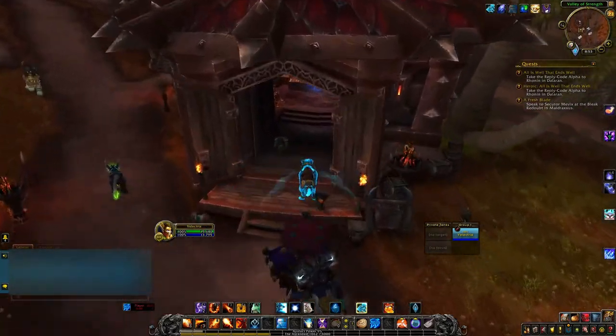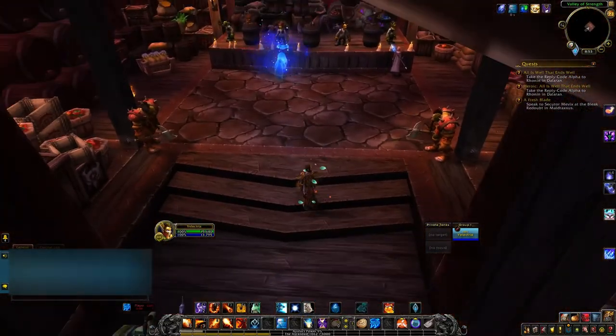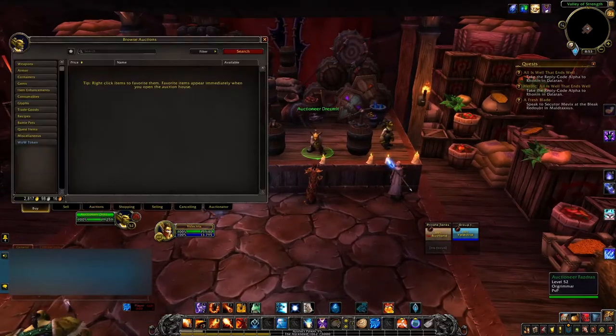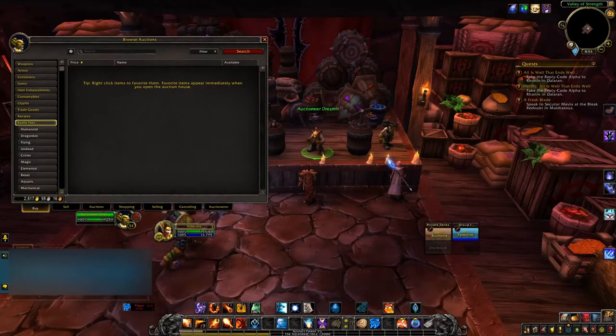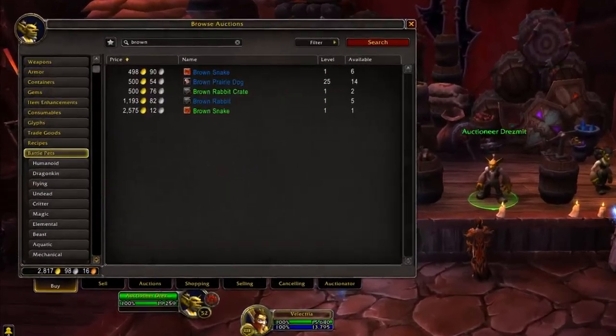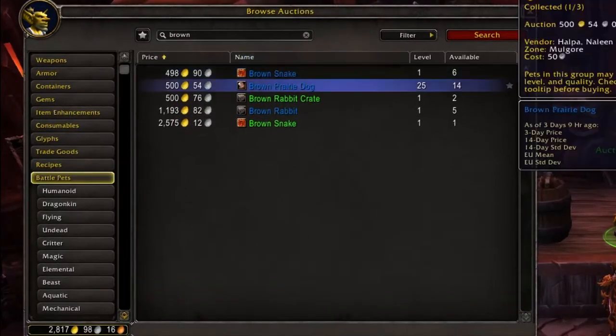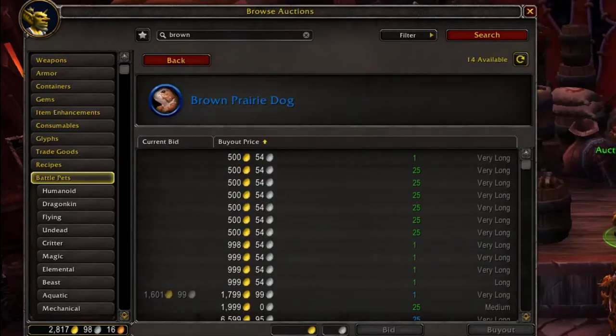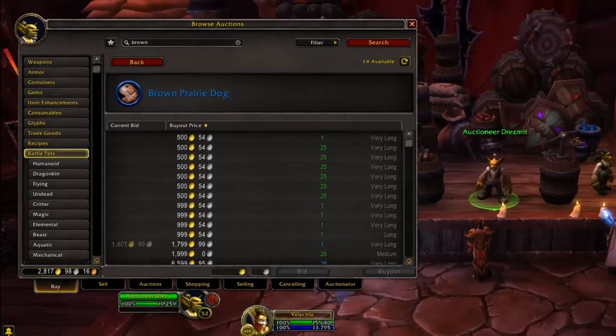So let's see what it is on the auction house. Here we are back in Orgrimmar, heading to the auction house to see how much the brown prairie dog is going for on the market. And it looks like — drumroll please — it is going for 500 gold.